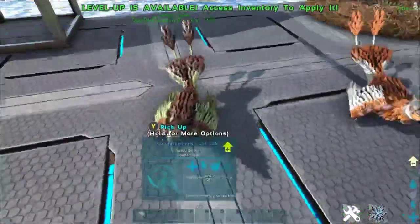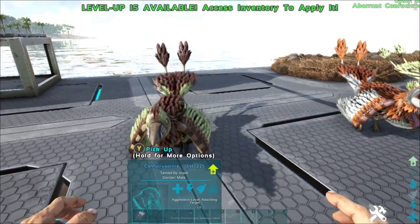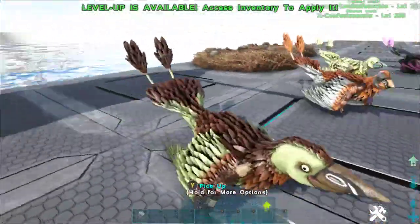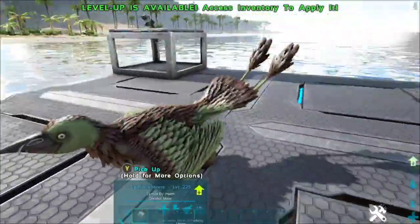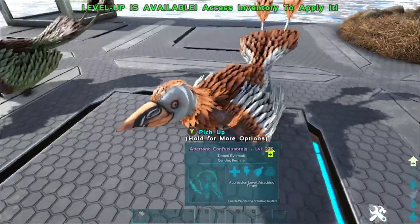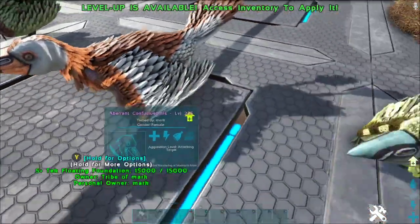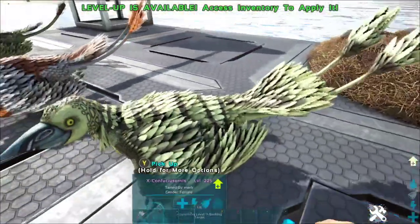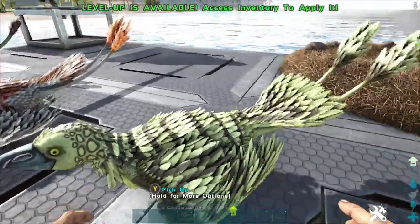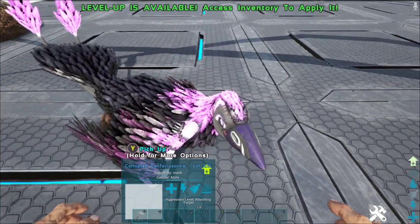The Confucius Ornus is this little bird right here, and it comes in four different variants, three of which are tameable. Here's the normal one that spawns on regular maps like Scorched Earth. Then you've got the aberrant one, which is bioluminescent on the wing - kind of hard to see because it's daytime. Then there's an X variant which adds some stripes and little circles on it.